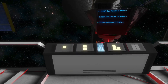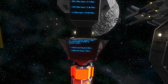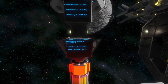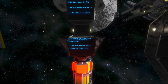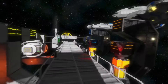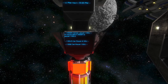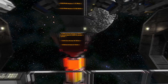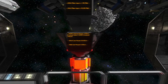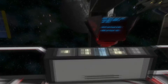Now for small ship large thrusters: a single small ship small reactor cannot power a large ion, large hydrogen, or large atmospheric on its own. It would take five small ship small reactors to power one large ion, two reactors to power one large hydrogen, or four to power one large atmospheric. A small ship large reactor can power six large ions, 18 large hydrogens, or six large atmospherics. A small ship battery can power one large ion, five large hydrogens, or one large atmospheric.